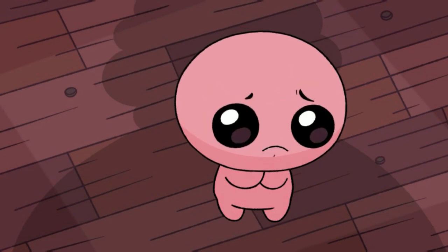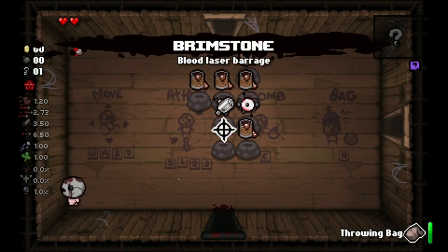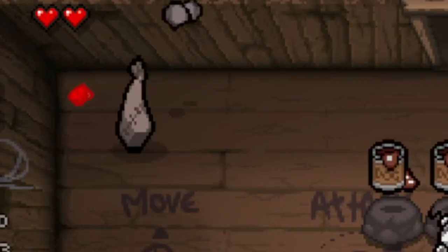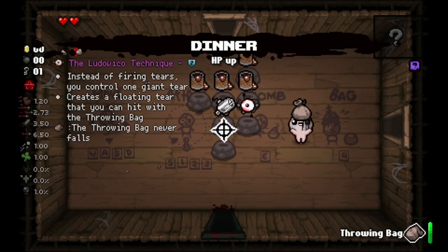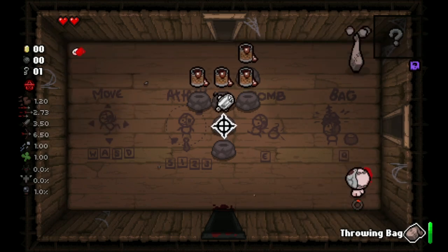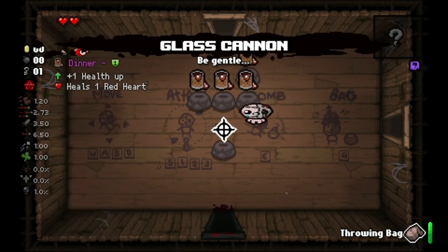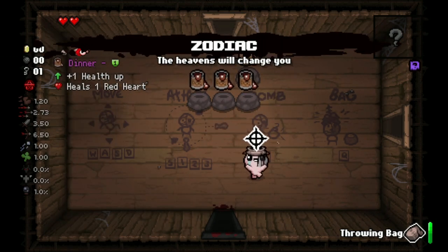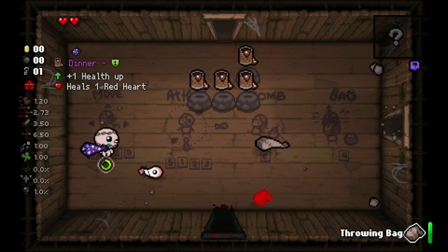While we're on the subject of the Tarnished mod, Tarnished Kane has gotten some adjustments. His UI now shows the next type of bag he'll throw in his queue. This is a welcome change because before it only let you know how many bags you had, whereas now you'll be able to plan in advance for what you want to throw, not unlike Tainted Blue Baby. Tarnished Kane is my personal favorite Tarnished character revealed so far, so any quality of life changes for him are very welcome in my book.